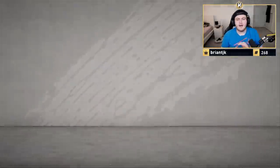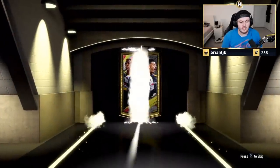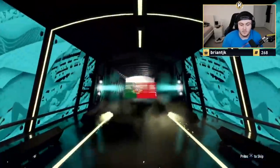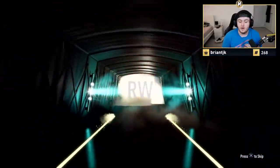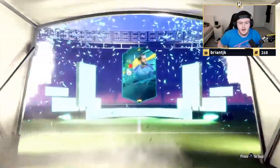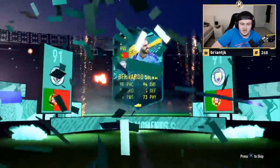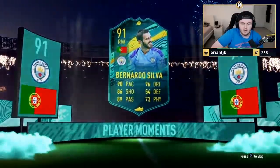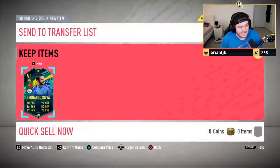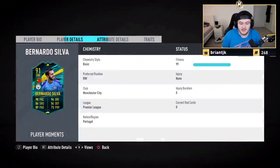Shearer's pack now. Let's keep on that player moments train we've been on. It's going to be Portuguese left forward — Bernardo Silva. Still decent, we'll take Bernardo Silva. I don't know if he's already got him or not, but that's actually still a decent card. 91 rated — you'll love to see it. Does he already have him? No, he doesn't. Nice, we'll take that. That's a good one to get.